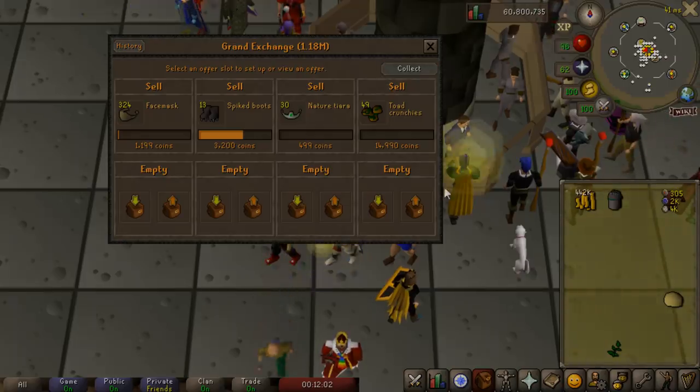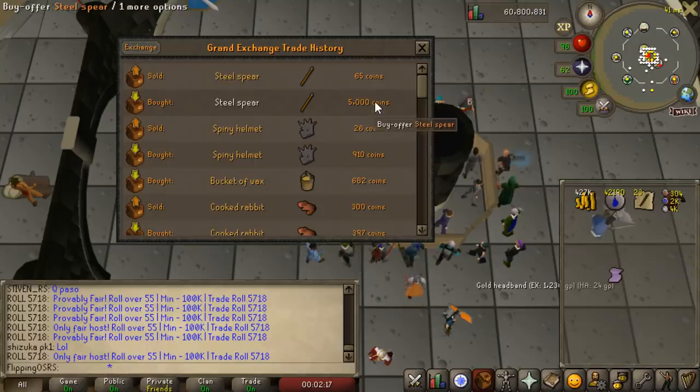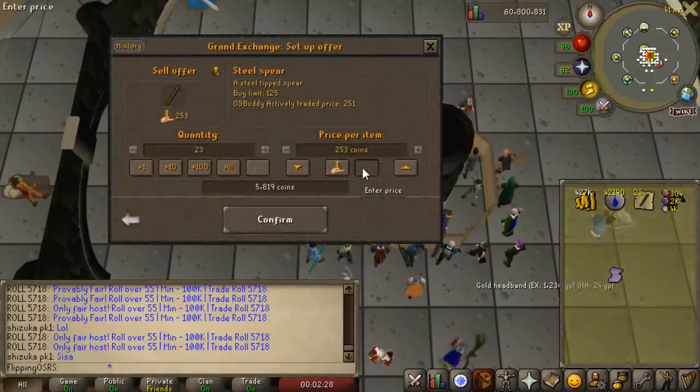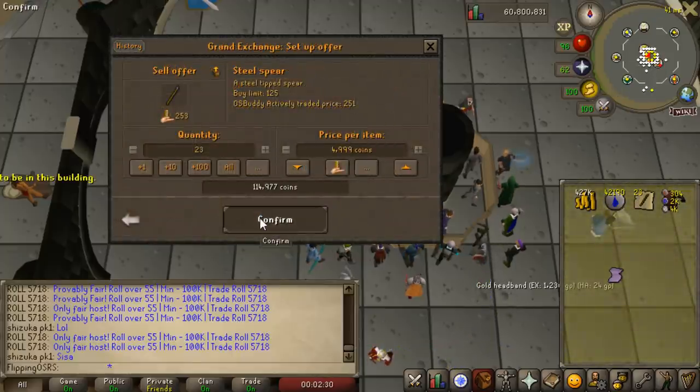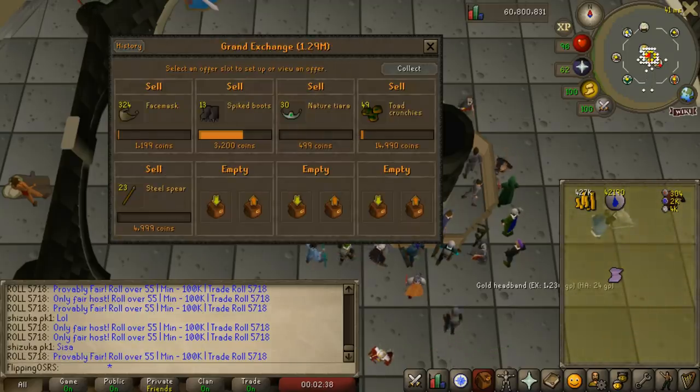Here's another really quick one — the steel spear. Currently selling for 5,000 GP, it is a quest item and actually maybe a clue scroll item as well. I went ahead and bought 23 of them — just took a few minutes and it's worth 100,000 GP. So we're going to leave that in there, we'll find a few more items, and we'll check back in the morning to see how profitable and viable this actually is.